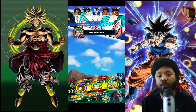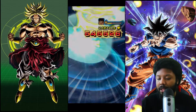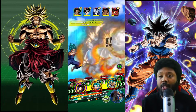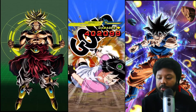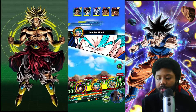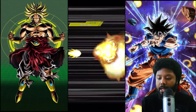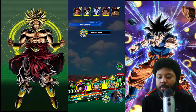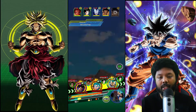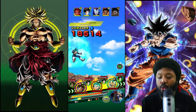Here comes Vegito Blue. Vegito Blue is very, very good, man. I'm pretty happy I pulled him and I have him rainbowed. I'd recommend if you guys do have him, definitely rainbow him — he's definitely worth the orbs. Give me some crits. That was a crit. Now we have one character down. My suggestion: if you're doing Super Battle Road, try and get rid of the weaklings first, because sometimes when they randomly super it can hurt you quite a lot.